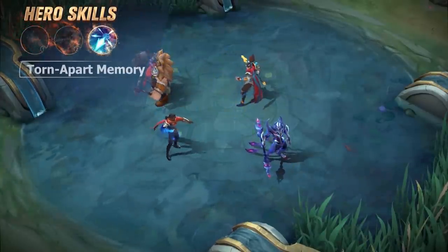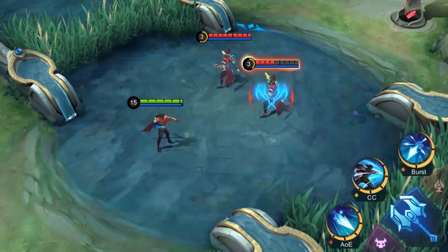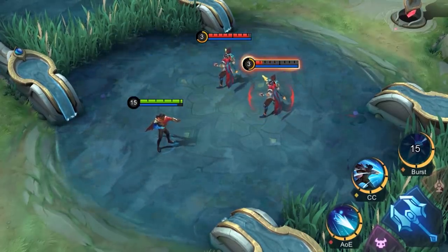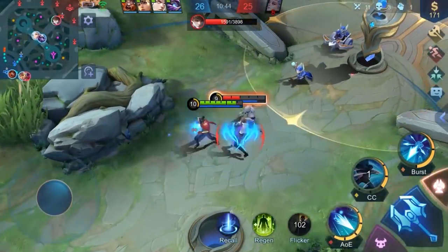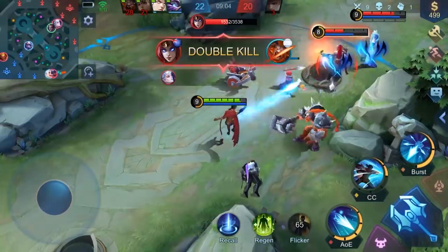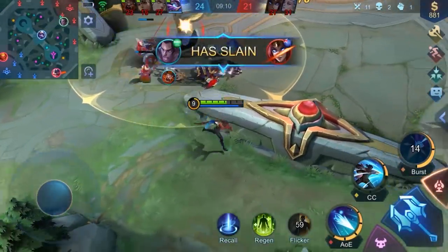Ultimate: Torn Apart Memory. Brody locks onto the enemy targets in range, dealing damage to them according to their lost HP and the stacks of Abyss Mark on them. The target-tracking nature of Torn Apart Memory guarantees a sure hit after a successful cast, while allowing Brody to quickly disengage from enemies. The additional damage coming from Abyss Mark and the target's lost HP makes Brody's ultimate a perfect skill to finish enemies off.